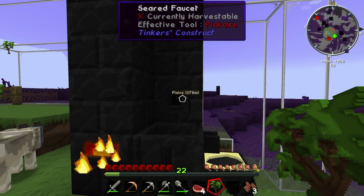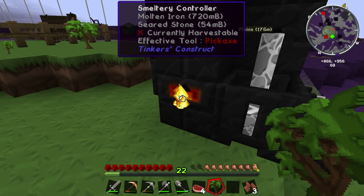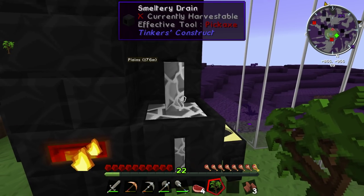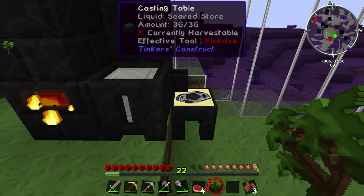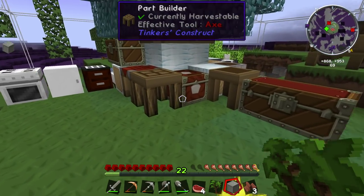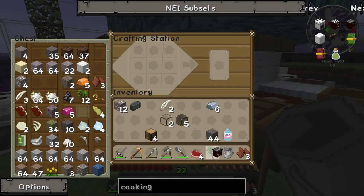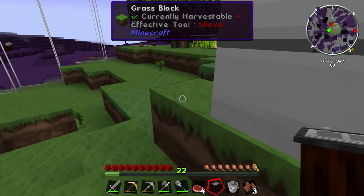Iron — good, give me some. Once this is done draining. I wish we had a bigger faucet so we could get more out quicker and not have to wait so long. Got our iron that we needed. Now let's go ahead and make our kitchen sink. There we go. Good deal.